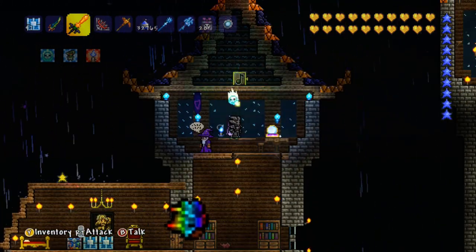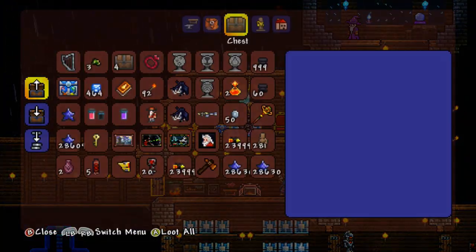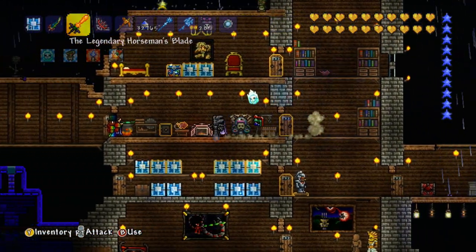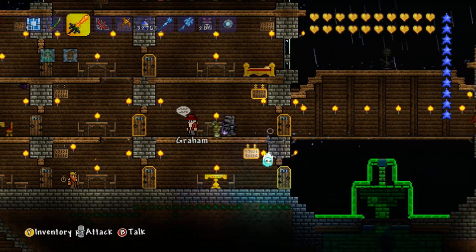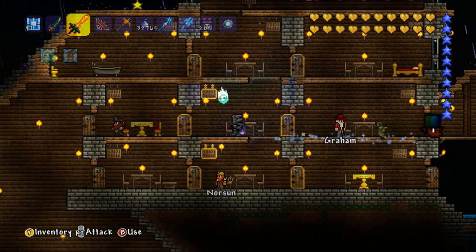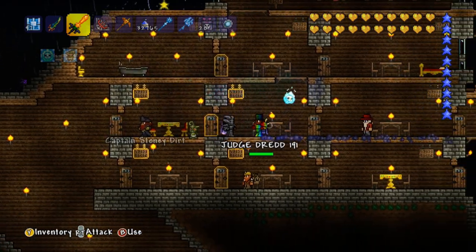Over here we have a wizard tower type thing to the side. There's a couple of items, which is pretty cool. And if you saw, there were like 28,000 mana stars there. There's a nice little water fountain down there, and a couple of rooms for NPCs once again.